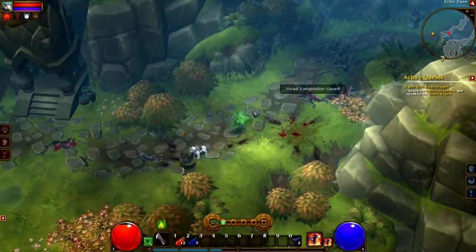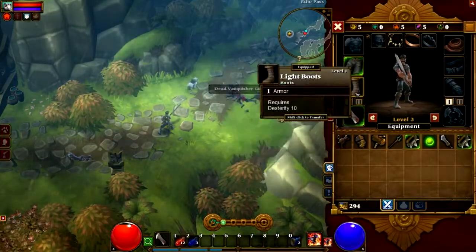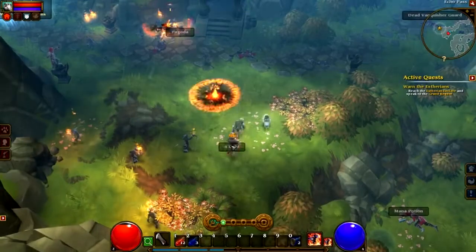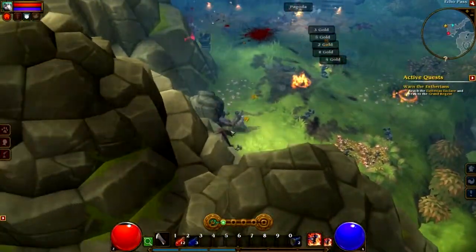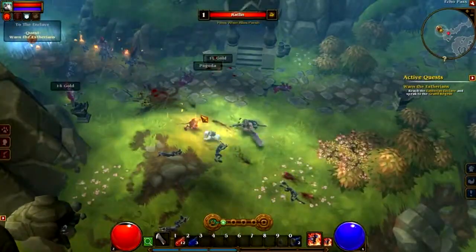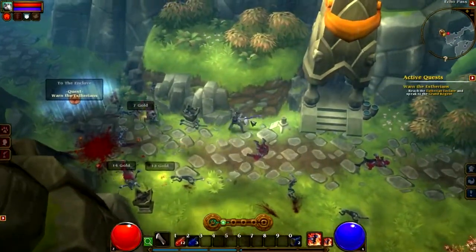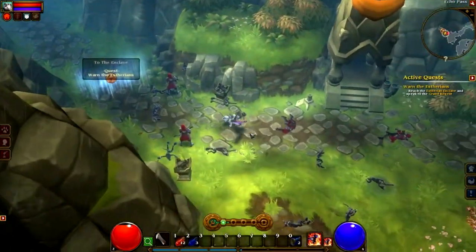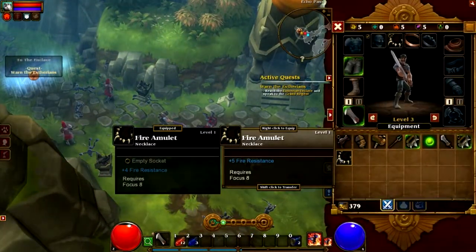Questing hasn't really changed either, but there's now a quest tracker on the right side of the screen, which wasn't in the first game. On the mini-map, there are star icons showing where your quests are — a great new feature. Also, the quest log is color-coded: yellow means a primary quest and green means secondary quests you can track later.